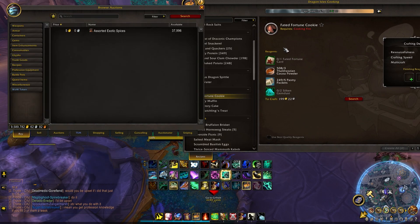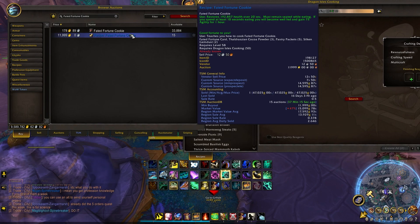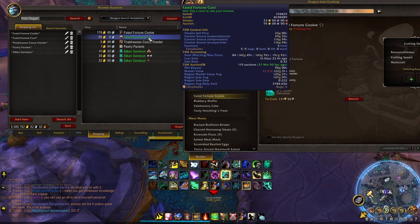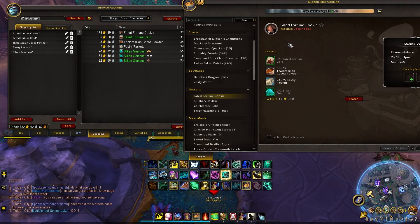The last item I want to highlight is the Faded Fortune Cookie. The recipe comes from opening fortune cards, or you can buy it off the auction house — I sold one for about 50k 16 days ago but it's already down to about 12k. For crafting, the powder and packets are vendor items. However, you also need gem dust from Jewelcrafting and fortune cards from Inscription. You'll almost always make more profit crafting those yourself rather than buying them off the AH.